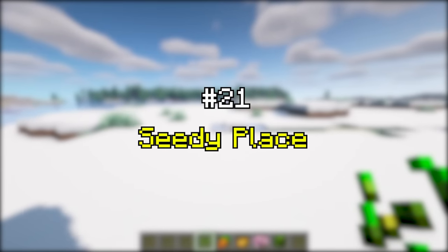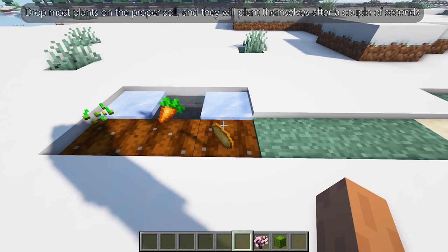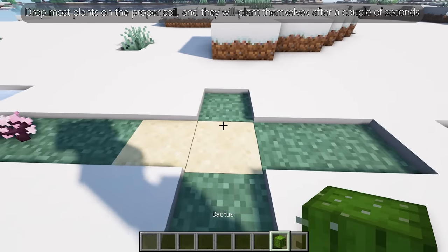Seedy Place adds a more vanilla way to automate plants. Drop most plants on the proper soil and they will plant themselves after a couple of seconds.